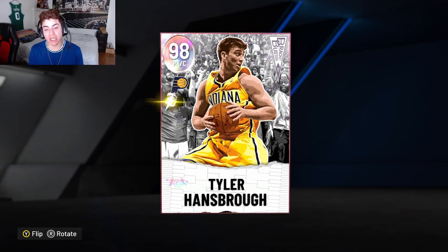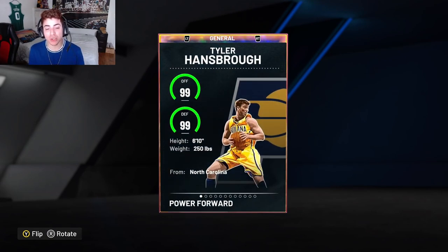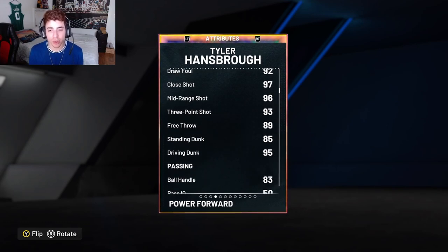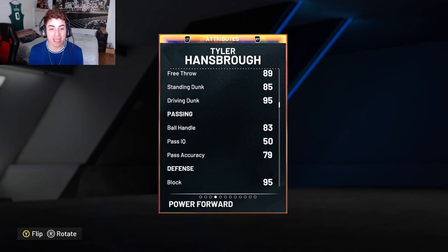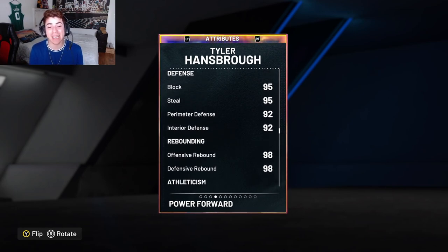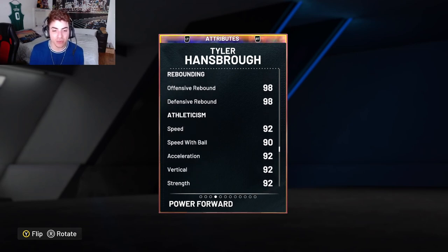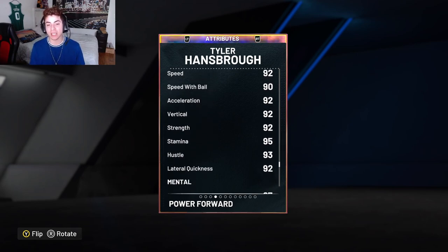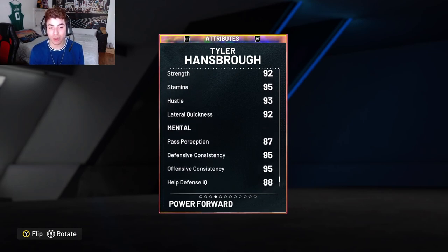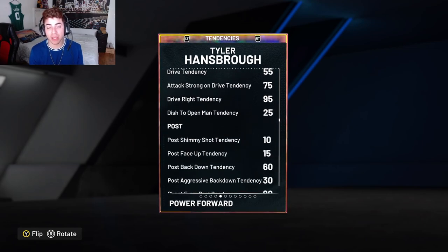After he's upgraded he actually goes up to 98. He comes with a dynamic duo which I'll show his stats with — they're absolutely ridiculous. He's six foot ten, 250 pounds from North Carolina. He comes with a 93 three-point shot, 95 driving dunk, 83 ball handle, 79 pass accuracy, 95 block, 95 steal, 92 perimeter defense, 92 interior D, 98 offensive and defensive rebound, 92 speed, 90 speed with ball, 92 acceleration, 92 vert, 92 strength, 95 stamina, 93 hustle, and 92 lateral quickness.